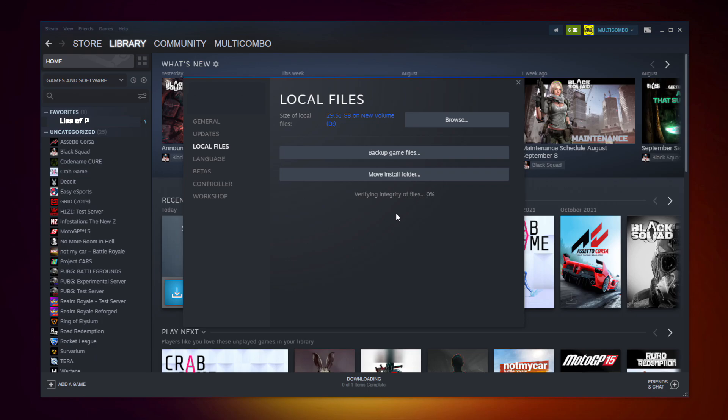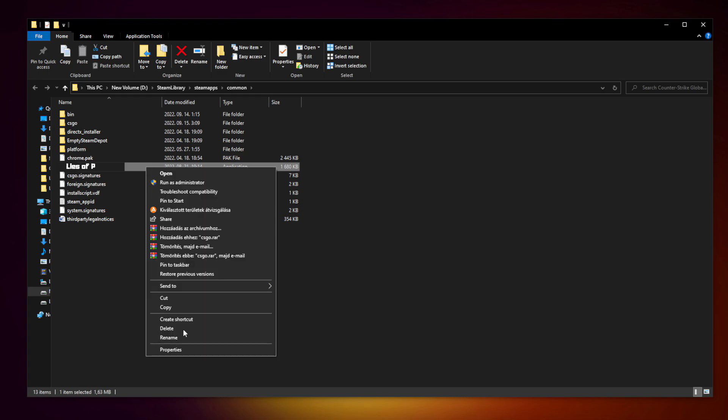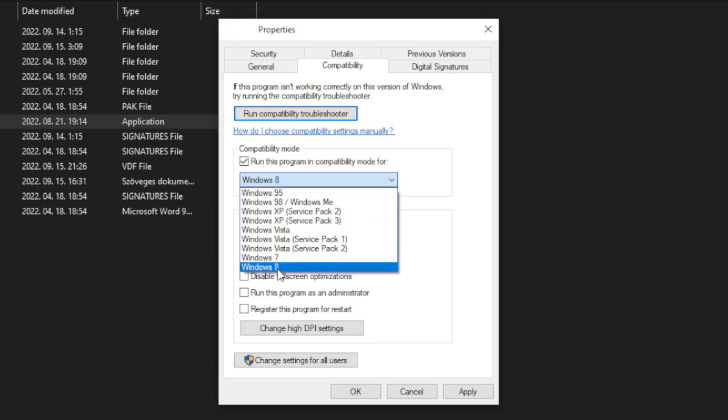Click verify integrity of game files and wait for it to complete. After complete, click browse. Right click your not working game application and click properties. Click compatibility. Check run this program in compatibility mode. Try Windows 7 and Windows 8.